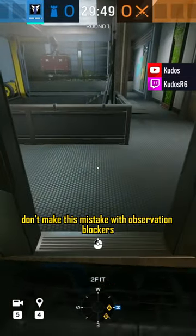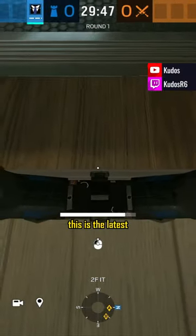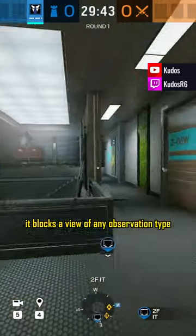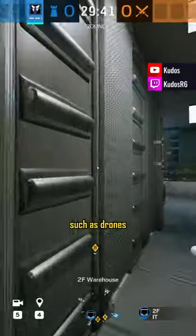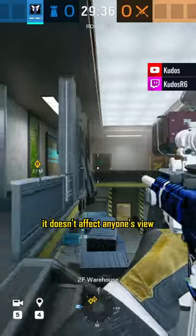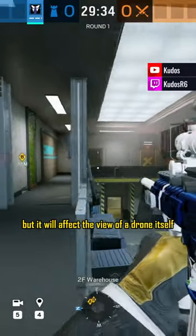Don't make this mistake with observation blockers in Rainbow Six Siege. This is the latest secondary gadget added to the defensive side, and what it does is block the view of any observation type such as drones. Both attackers and defenders in their person view can see directly through them — it doesn't affect anyone's view, but it will affect the view of a drone itself.